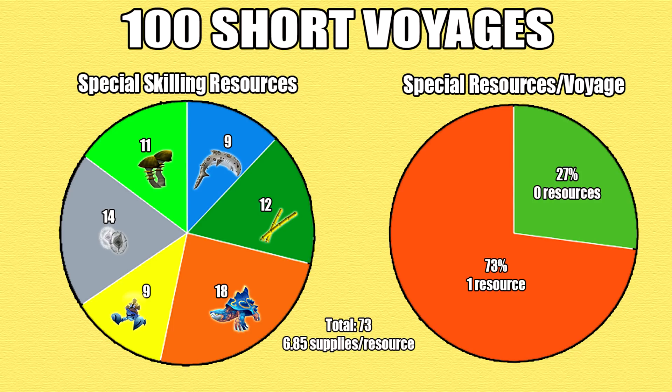I got 73 total skilling resources, which is an average of 6.85 supplies per special resource. Breaking this down by colony type: I found 9 wabagong, 12 golden bamboo, 18 ornitotles, 9 gold crablets, 14 ancestral energies, and 11 mushrooms. So 73% of the short voyages got 1 resource. It seems like ornitotles were the most common, and wabagongs and gold crablets were the rarest.